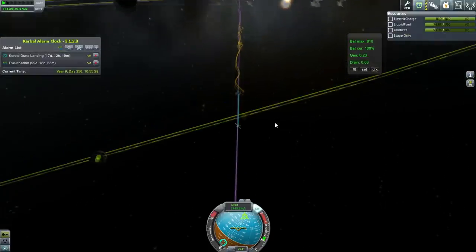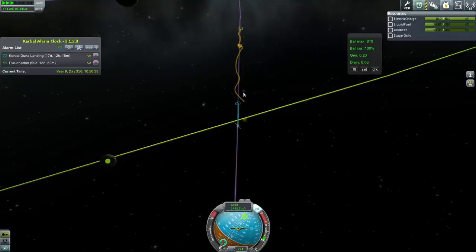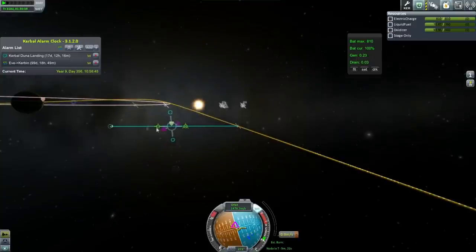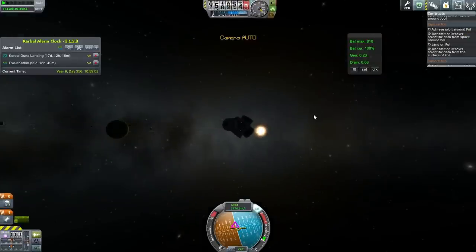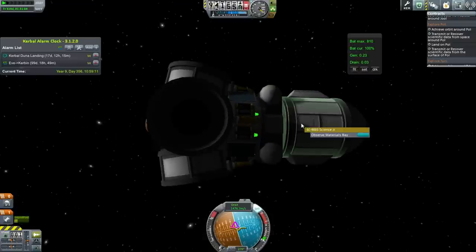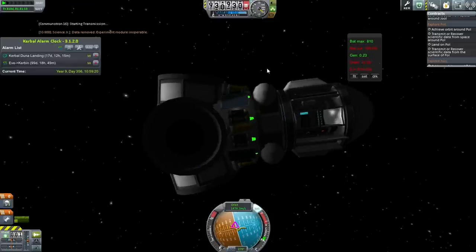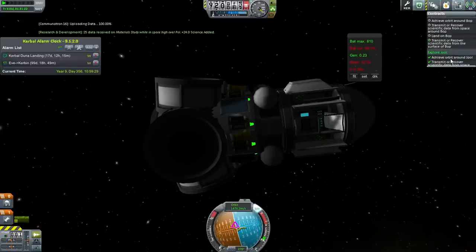If you're trying to approach with an ion engine, you might not be able to do what you want — getting into orbit around them with only 20 minutes might be a little tricky. It would take about 1,400 meters per second to get into orbit around Paul, so we're definitely not doing that. Our contract allows us to get some funds for simply transmitting data from space around Paul, so let's do that. That one's done, so it's just the Science Junior left. Let's transmit it quickly — we're going to have to come back for the rest of the science on that.